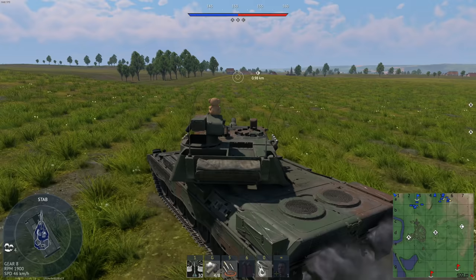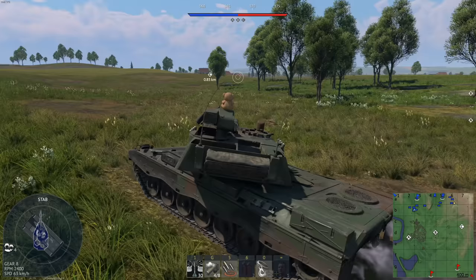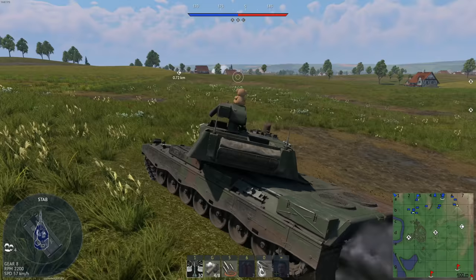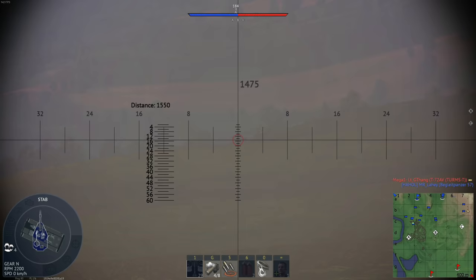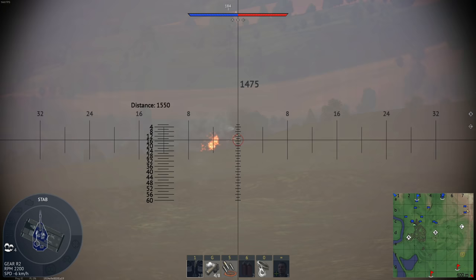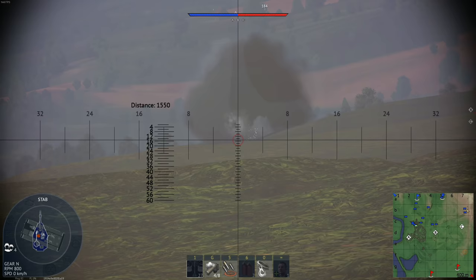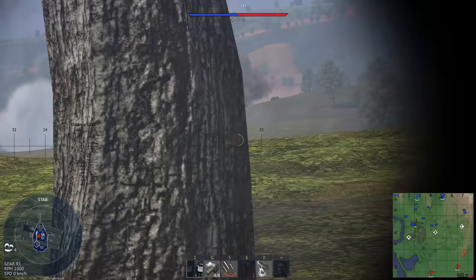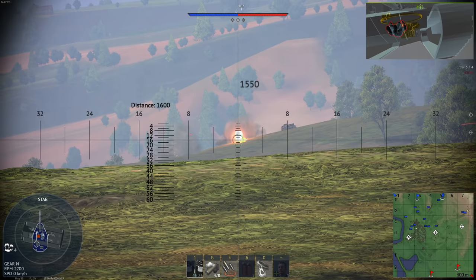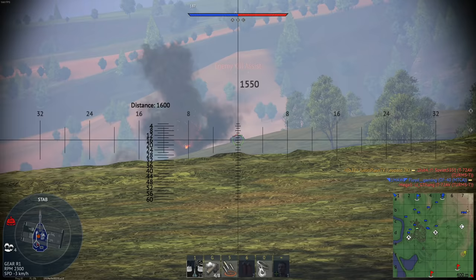I was going to use that last game to show how fully up-tiered sniping in this thing isn't the greatest. Here we are at a slight up tier — 10.0 — and another sniping map. Maybe this time it'll go better. There's two T-72s just staring right at me. He popped smoke for his buddy — there are T-72s everywhere. Good hit — his lower glacis is showing. We're okay — I only lost something for the 20mm.